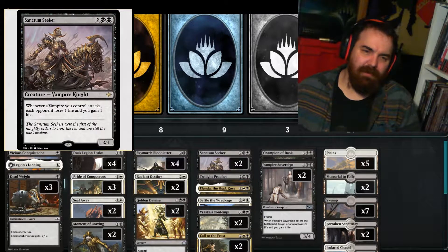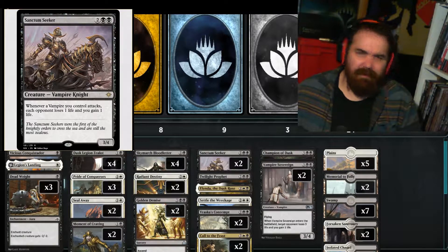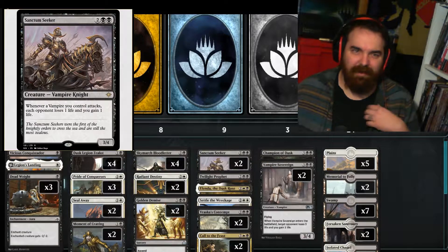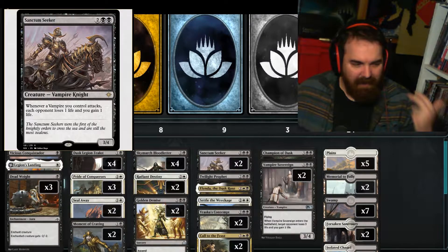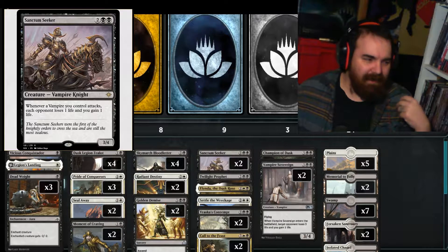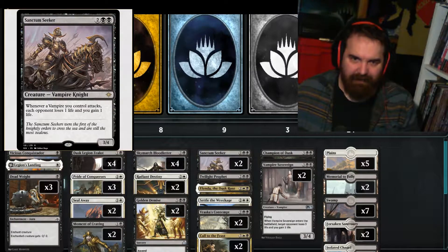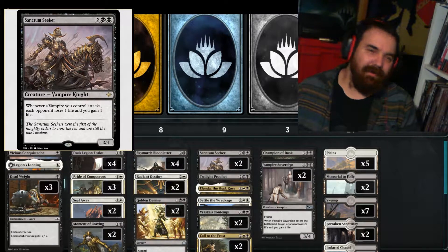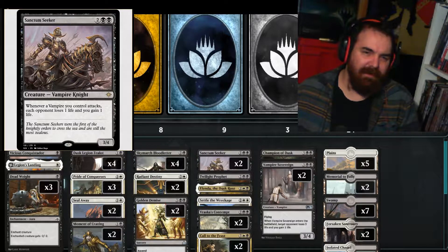We got a 2 of Sanctum Seeker, which is two and two black for a 3/4 vampire knight. Whenever a vampire you control attacks, each opponent loses one life and you gain one life. This is the main lord effect I'm running in the deck. It gives the deck reach, which the other swarm decks don't have, and it can even get in a ton of damage through a Settle the Wreckage. A 3/4 for 4 isn't too bad and it can hold up a lot of early aggression.